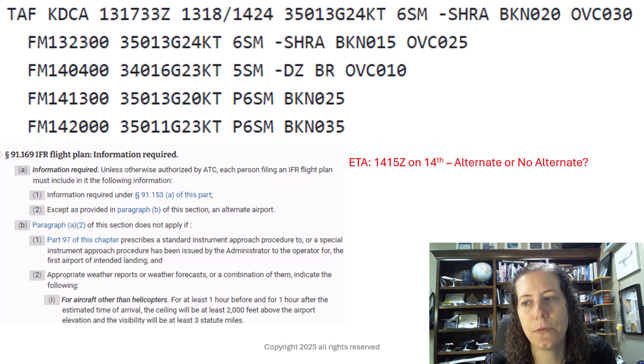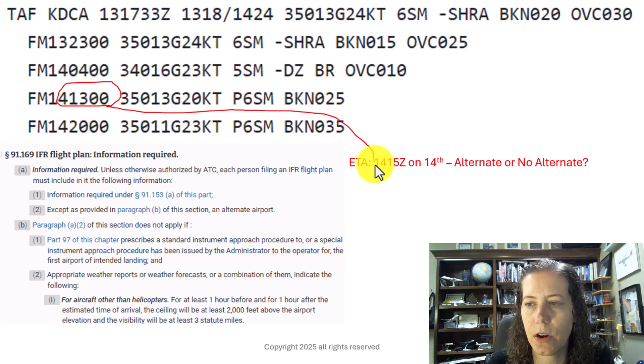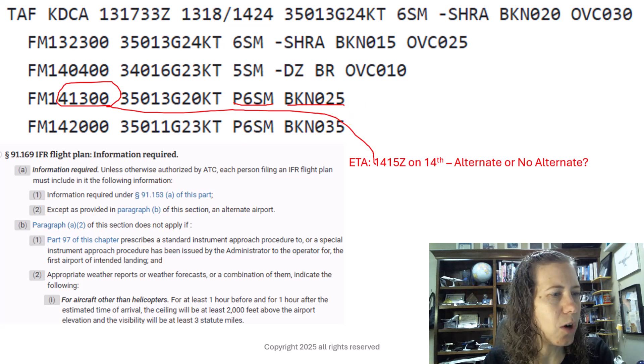Now let's look at 1415 on the 14th. 1415 falls squarely in my line at 1300 — the window of 1315 to 1515 all falls right there. We have greater than six statute miles visibility and broken at 2,500 feet. So I do not need an alternate. No alternate needed!